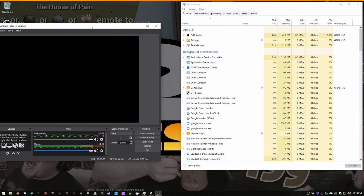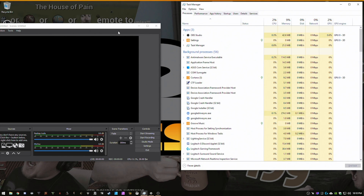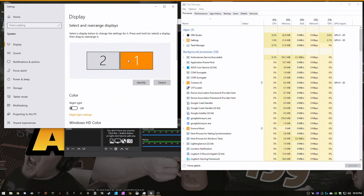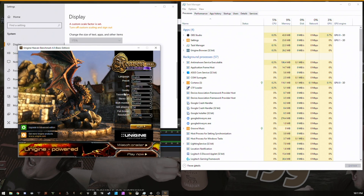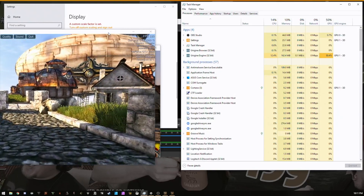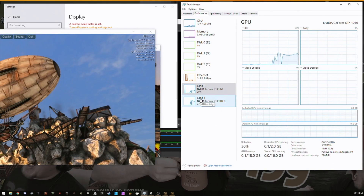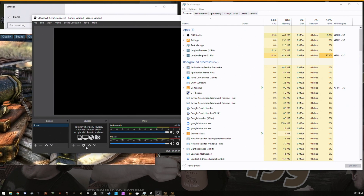At this point I have monitor number two, connected to my 1050, set as my primary display. So any programs I open that use the GPU will run on this GPU. Let's open OBS — and as OBS loads, we're now using GPU zero for OBS. Now that OBS is locked onto GPU zero, which is our 1050, it's time to make our 1080 Ti the primary graphics card. Go back into Display Settings, select display number one attached to the 1080 Ti, and make it the main display. Now any games we open will run on the 1080 Ti while OBS is still using the 1050.